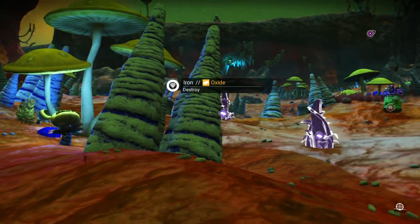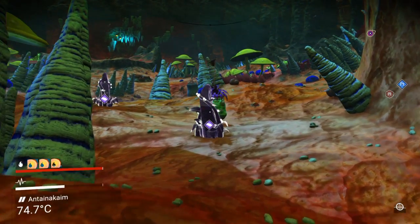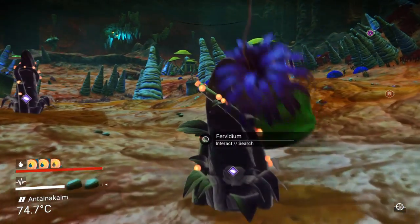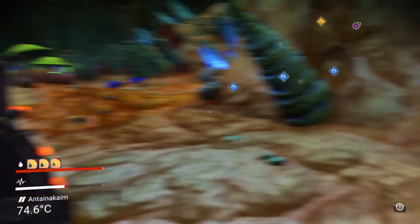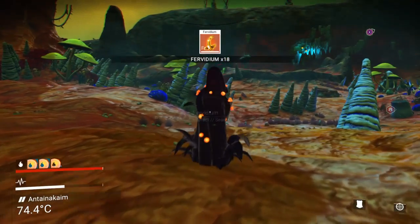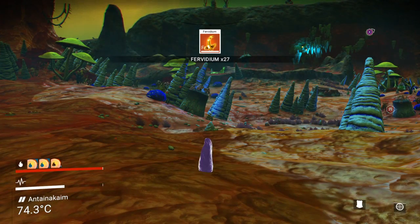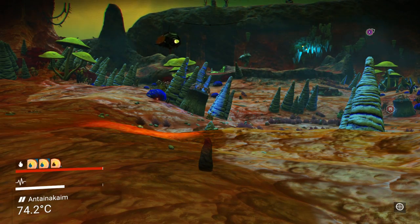If we just have a quick look — there it is, and that is what you are looking for. It shows up as a little purple bar. I like hunting these at night because they basically look like cucumbers with Christmas lights on.